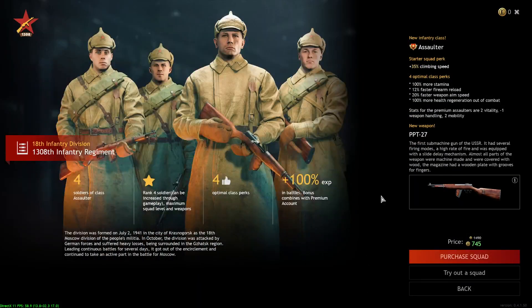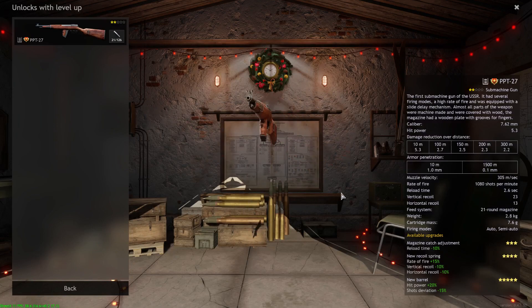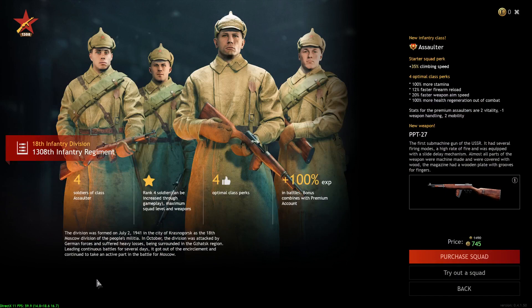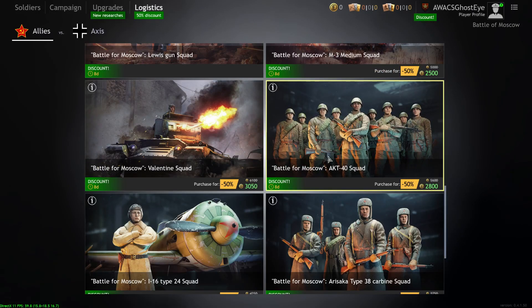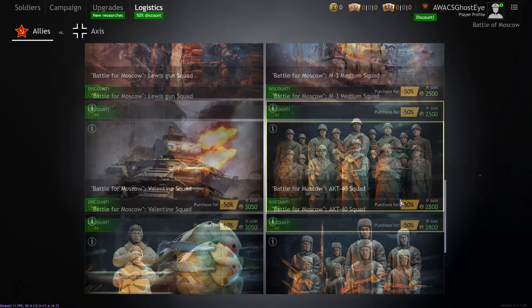The PT-27 squad is another squad I'd rather not pick up. You get four assaulters with the PPT-27, which is basically a pea shooter. It fires very quickly but the rounds don't do a lot of damage, and the fall-off damage just makes it feel like tickling. If you're going to look at picking that up, just go for the AKT-40 squad instead — they do way better. A lot of these squads, if you pay a little more, you get a better result.